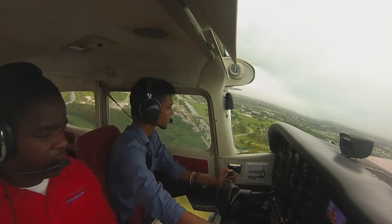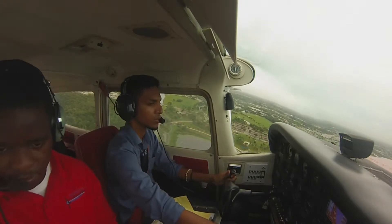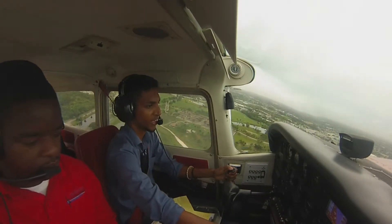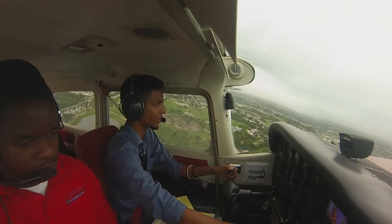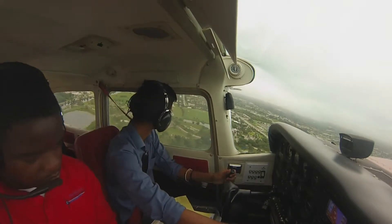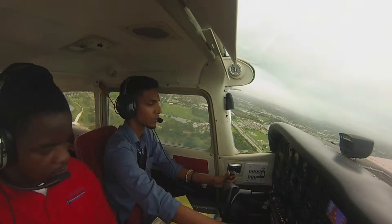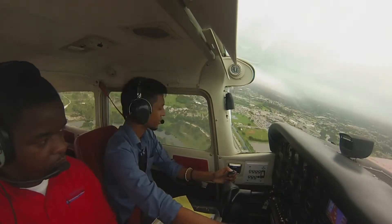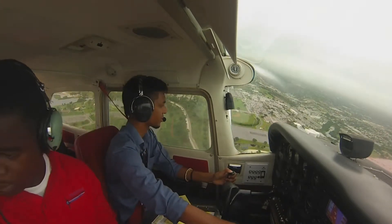Climb on above 7,580. Turn one side, step into the north. Lantana traffic, 9725 Bravo, departure leg runway 03, will be departing westbound Lantana. Lantana traffic, 9725 Bravo, turning left crosswind for runway 03, Lantana.